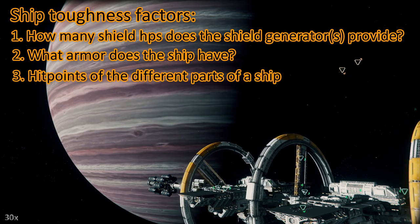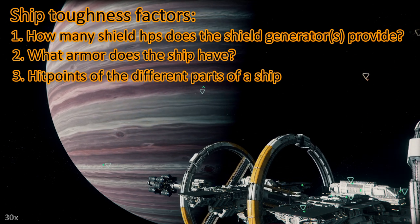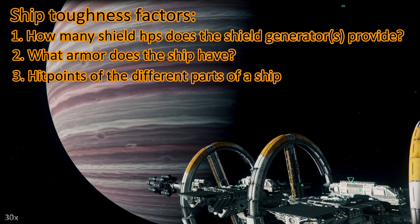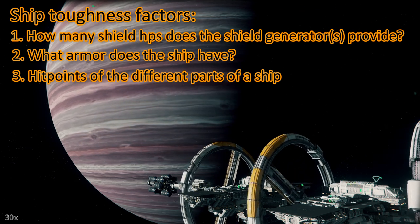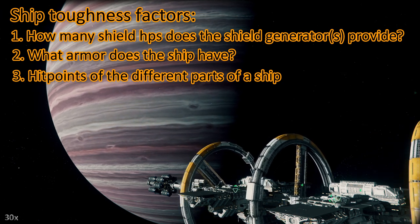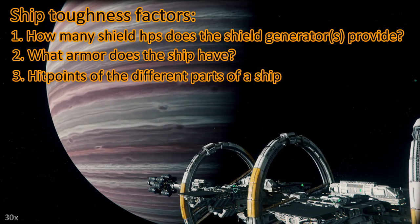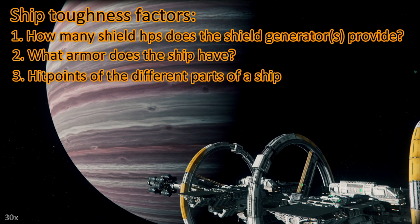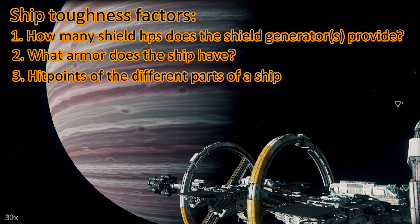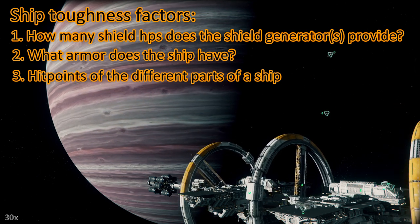The third factor is how many hit points do different parts of your ship have. For example, the body of a Constellation has 10,000 hit points. This data is a little bit tricky to find. You can find some of those numbers on my Locos spreadsheet, but the data is not very uniform — some ships are listed at one lump of hit points, while other ships have their different parts listed in a very detailed way. This is not Locos's fault; he's getting the data right out of the game files.